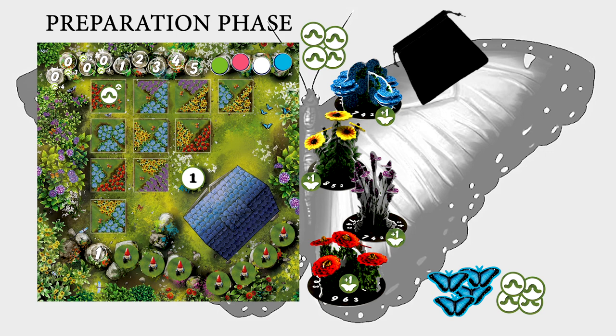The player in position one on the bid order track makes the first bid to determine drafting order for the tiles by moving their gardener to one of the spaces numbered one through five or the rightmost zero space. The player then pays the indicated number of caterpillars by returning them to the supply. Any player that bids zero will receive bonus caterpillars indicated by the multiplier near the space after all players have placed their bids. Each remaining player, based on their position on the bid order track, moves their gardener in the same way. Note that when placing on the zero space, if another gardener currently occupies the rightmost space, that gardener and any to the left are moved one space to the left and the current player bidding places their gardener on the now vacant space.